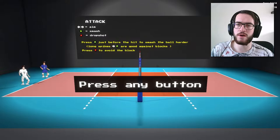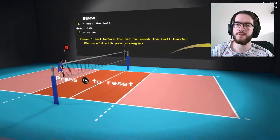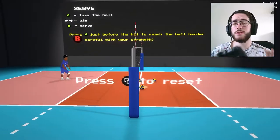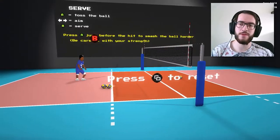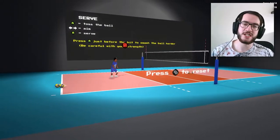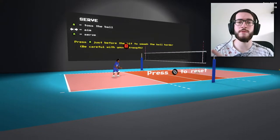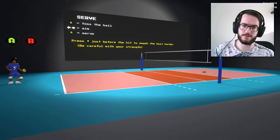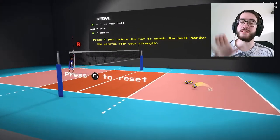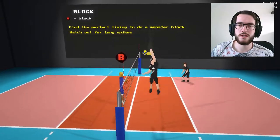Press A just before they hit to smash the ball harder. There are too many balls! What does B do, though? Why would I allow myself to miss — why would that be a thing? I believe I said before when I played this game that I would like to see the button inputs when actually playing the game, not just in the tutorial. The actual button prompts — the A and B and the place where I'm aiming — those are great. B blocks. Okay, it was too late.